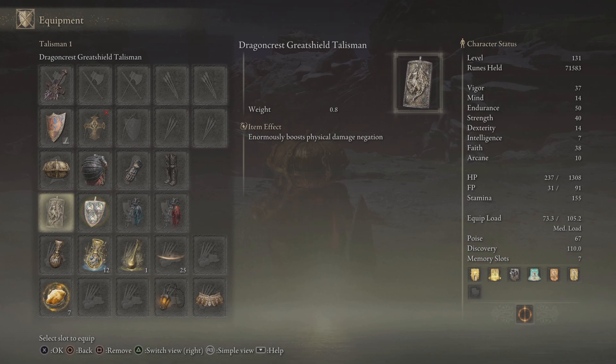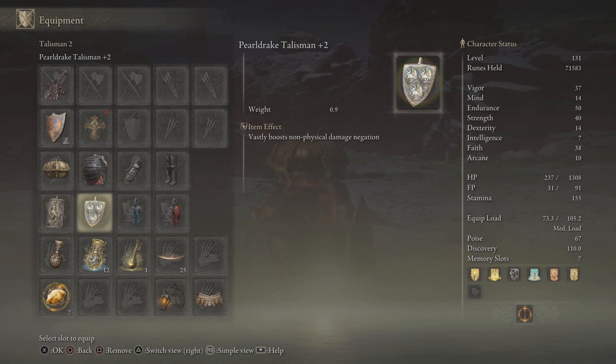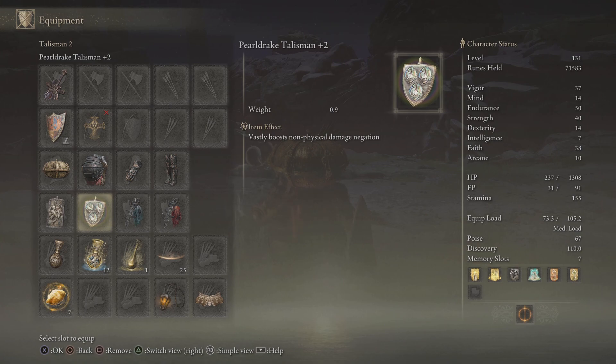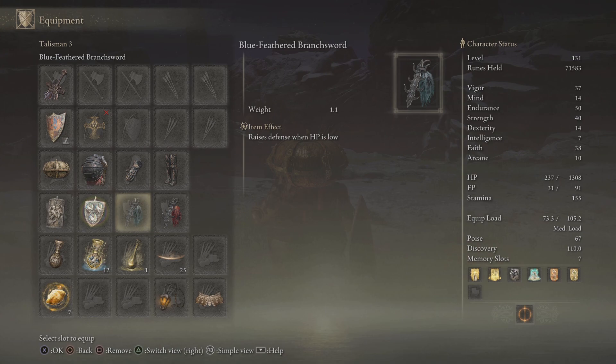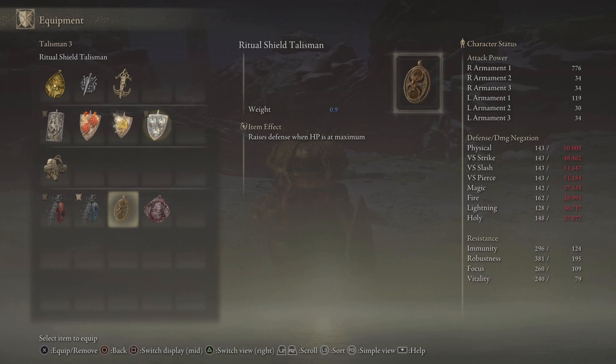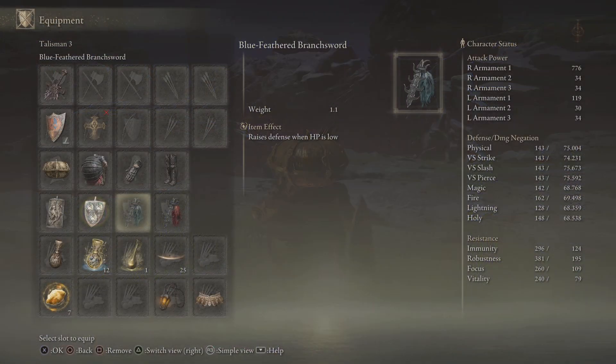The difference I put compared to Mr. Curl besides the armor — he put a couple of talismans just to keep up with his equipment load. I'm at medium load because I put more into endurance, meaning you have more defense. I have the Dragon Crest Shield that he used, the Pearl Drake Talisman that I don't think he used, the Blue Feathered Branch Sword, which I'm pretty sure gives more defense. And since we're at low health, why not add some more damage as well?